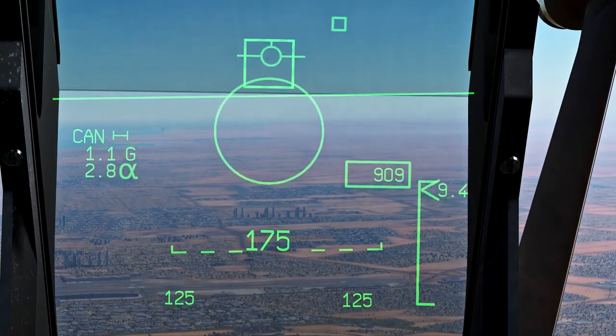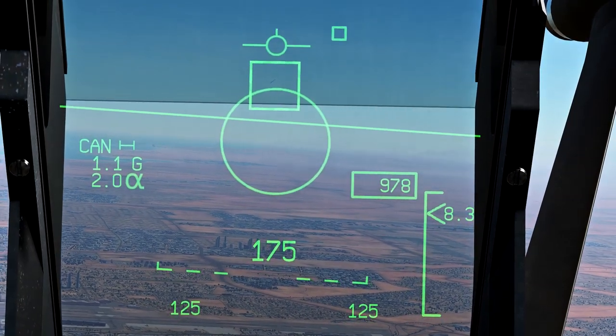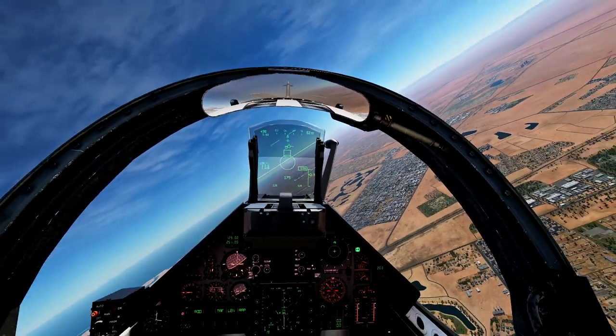Alright, so you see that carrot on the right-hand side? It's counting down: 9, 8, 6, 5, 4, 3, 2 — 8.7, 9, 7.6. That's the range of the target there.